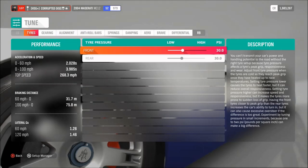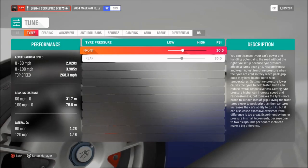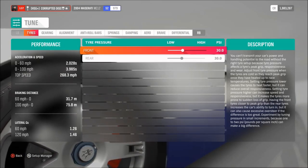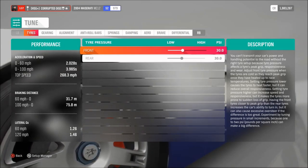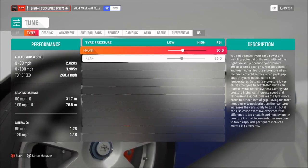As far as performance, it's a bit slower but it's no slouch. 0-60 in 2 seconds, 0-100 in 4 seconds, and flat out 268 mph — at least according to the benchmark. And in just a second we'll see how quickly it can actually go in a race.